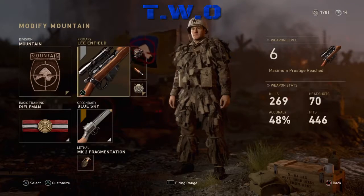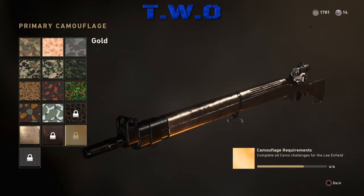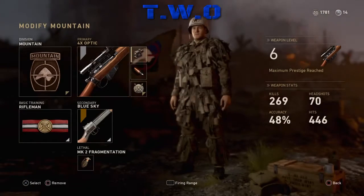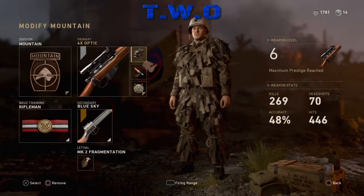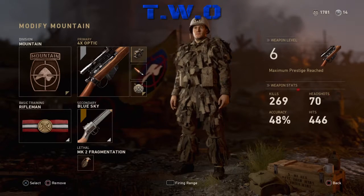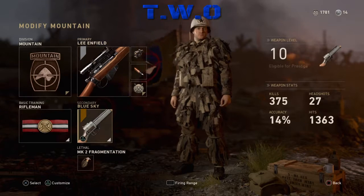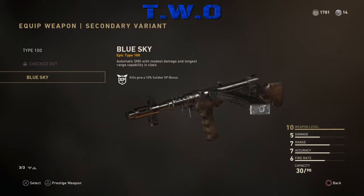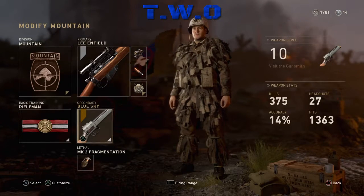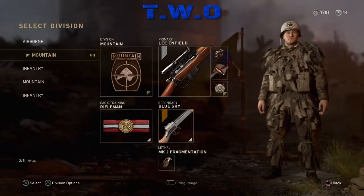My best class is the Lee Enfield — I almost got it gold, working on that. This class is guaranteed just beautiful. I run the 4x optic and FMJ, and that's just gucci. I also run the Type 100 with the blue sky variant. These two guns are a beautiful combination; I couldn't come up with a greater combination for these two guns.